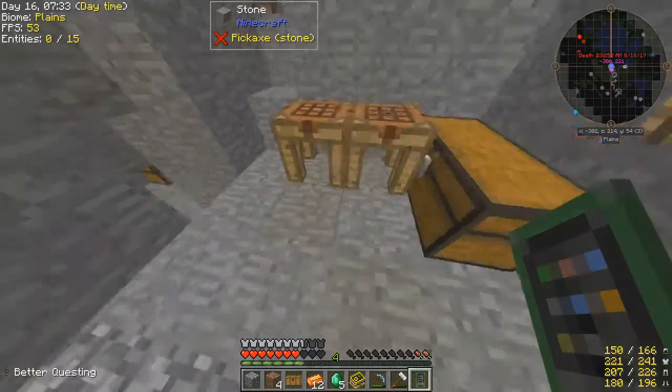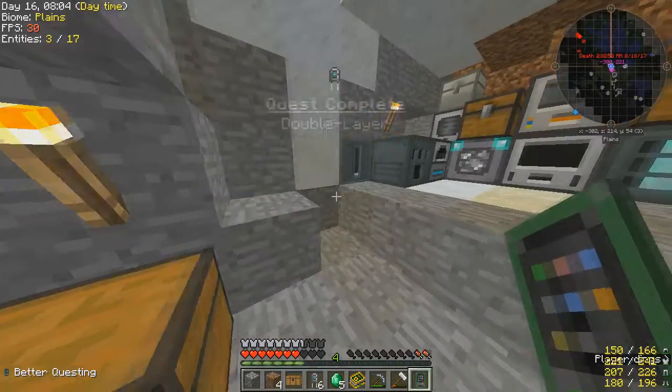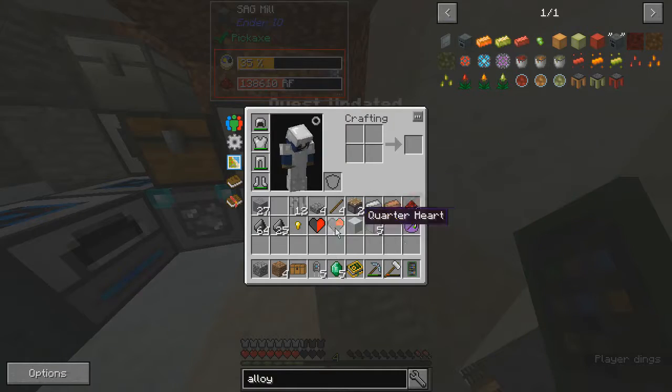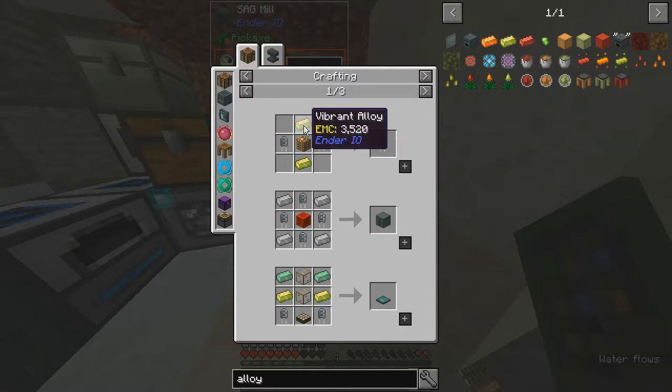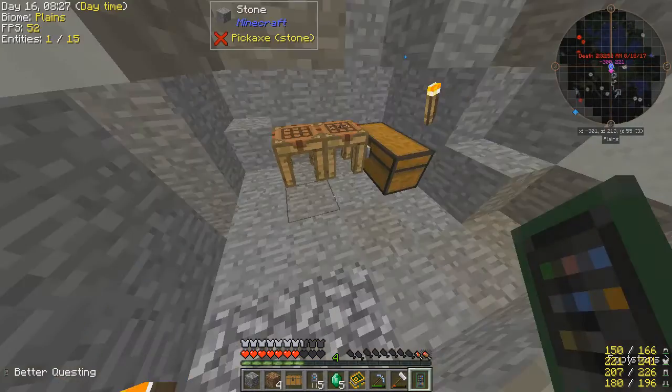And Ender Pearl — well, whatever, I don't need that right now. I want these. I can afford to make a lot more of these now. What is the upgrade for this? How much does the upgrade cost? Vibrant Alloy and Glowstone. I can make Glowstone, and I can make two Vibrant Alloys as well.